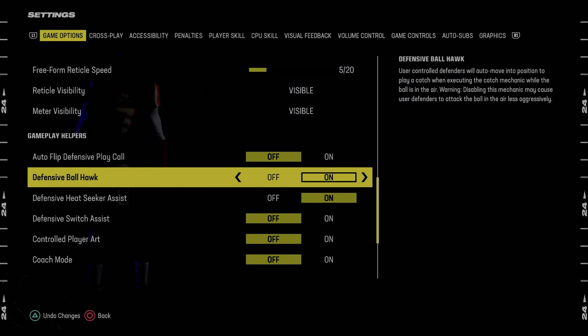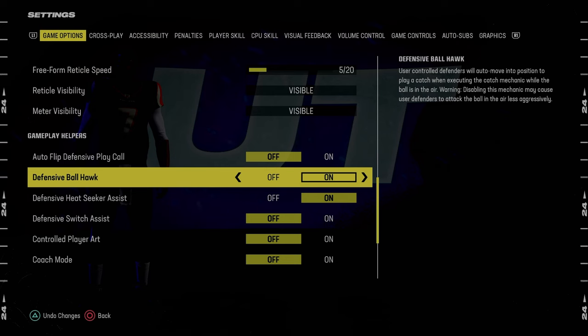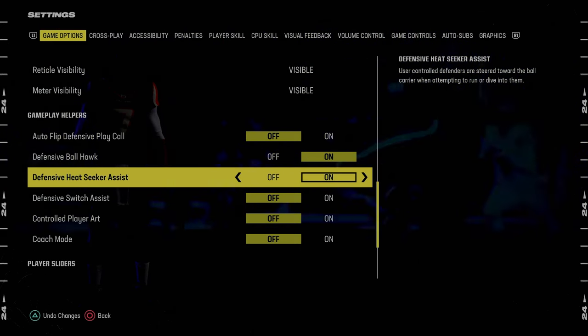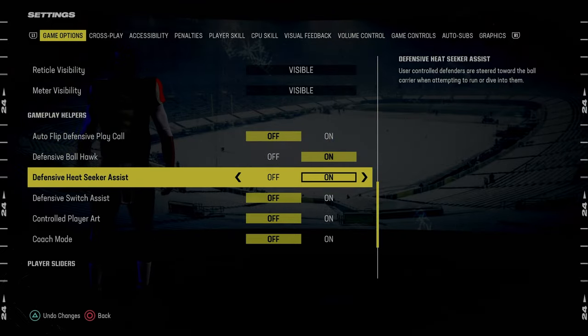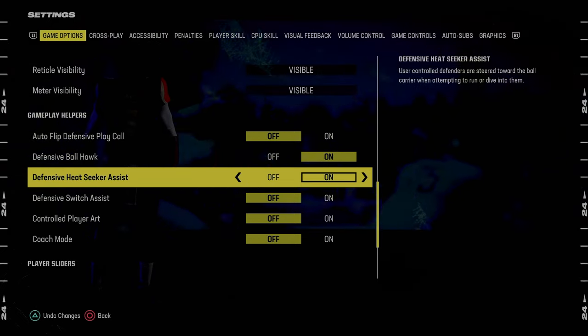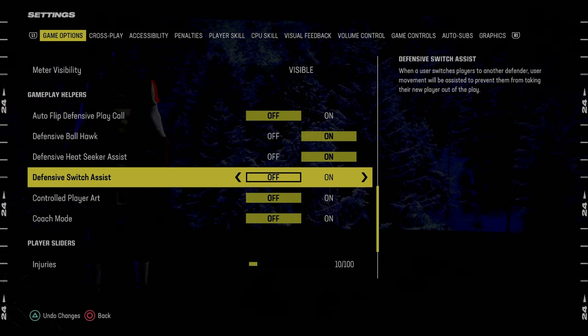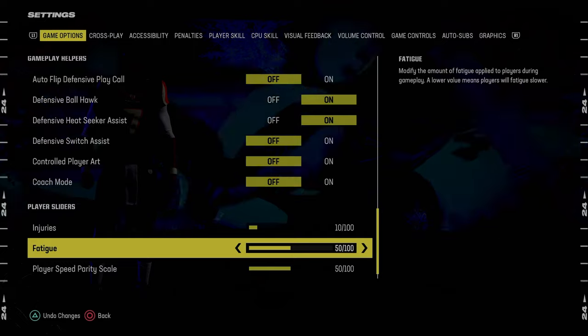Defensive ball hawk we're going to put On — very important that you have this on. Defensive heat seeker assist I like to have On as well; I think it actually helps tackling. There's a debate about it, but I think putting it on is better. Defensive switch assist is going to be Off, and that is pretty much it for the settings.